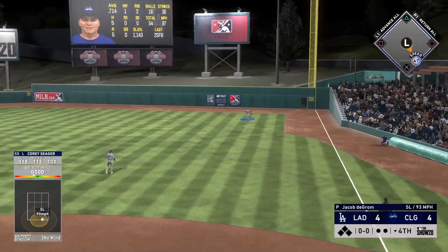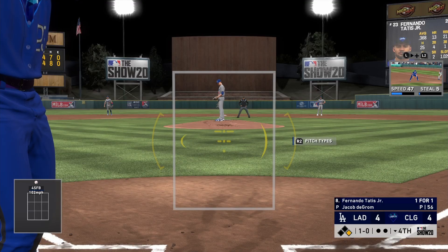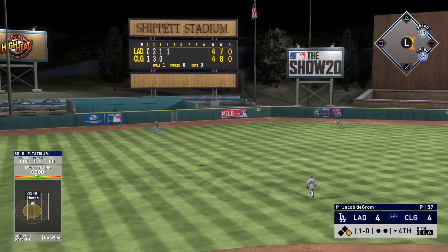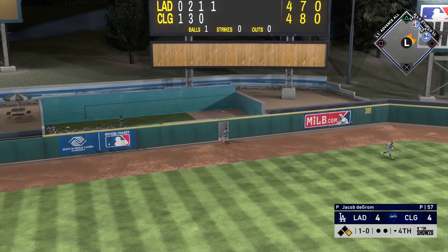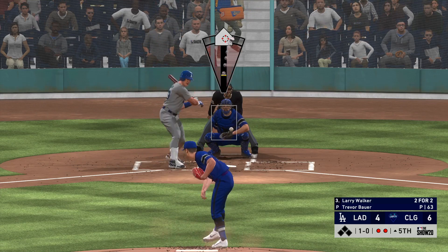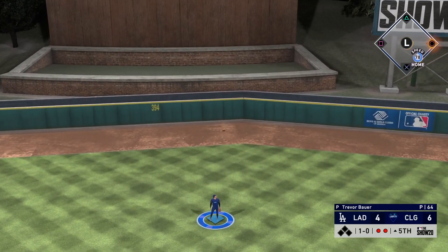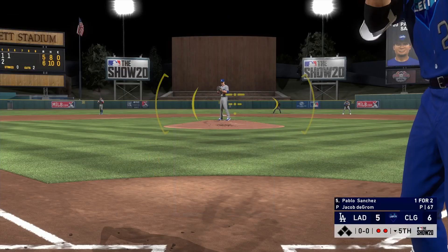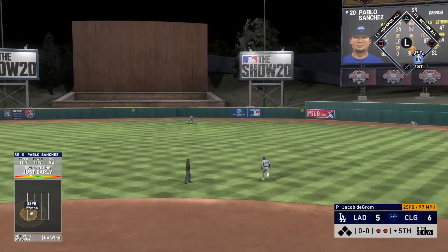Another thing to keep in mind is that in this game we are going up against Finest Jacob deGrom. Finest Jacob deGrom also has active live series quirks on his card. As soon as we get the lead he has that stopper quirk, which will actually shrink the PCI when the other team is winning. Now that we got the lead back, our PCI has actually shrunk a little bit. That will also factor in with confidence and energy — there are a lot of variables going into some of these quirks and how they affect the PCI.